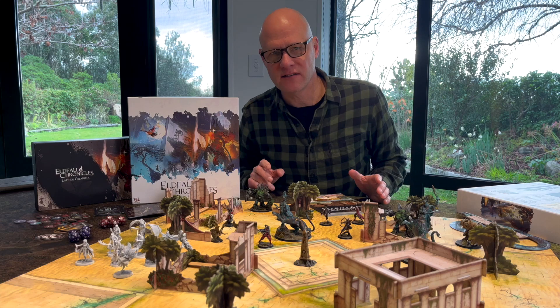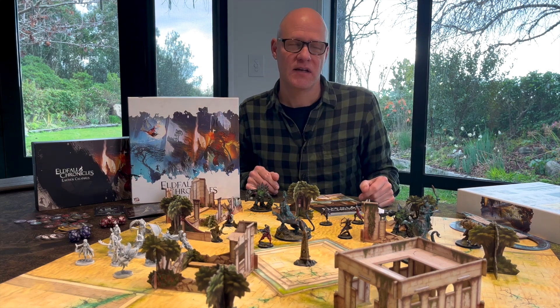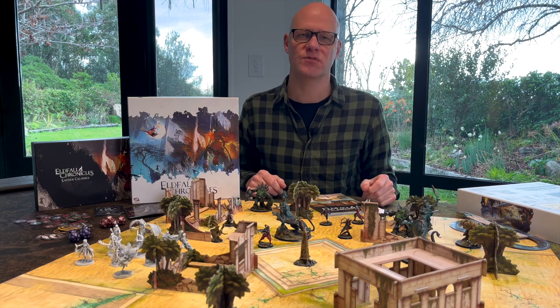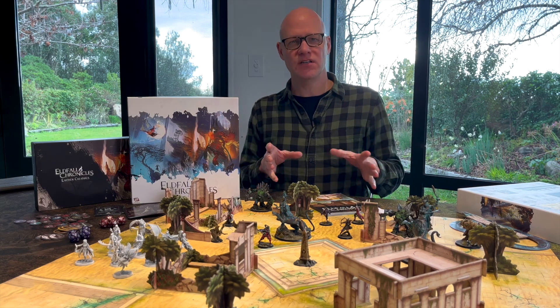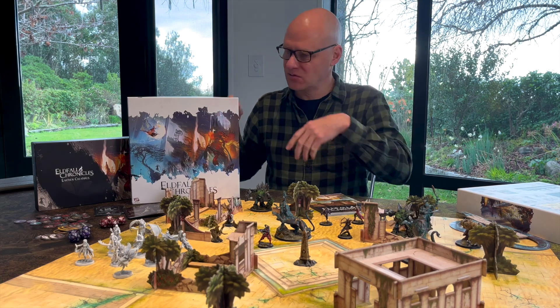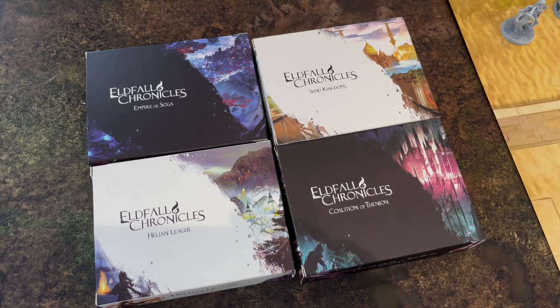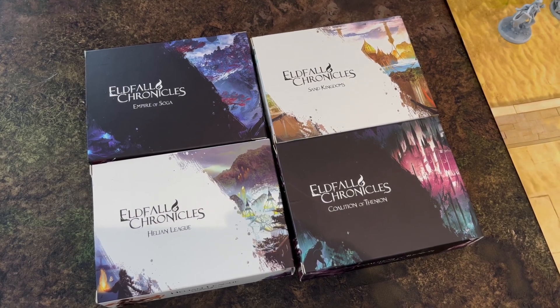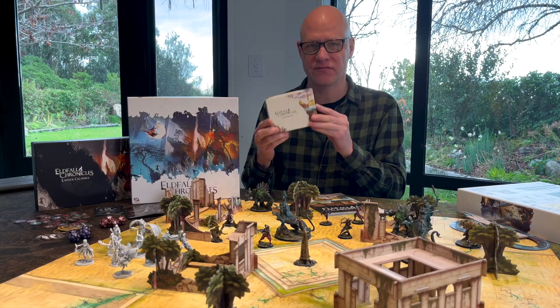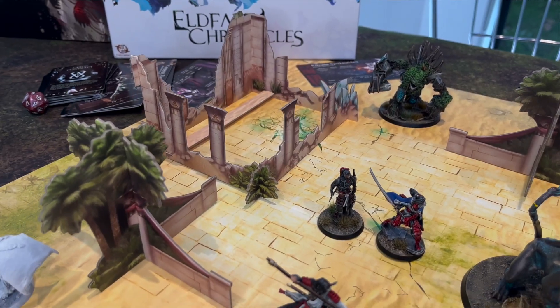If you want to try out Elfall Chronicles, you can go to the website — I'll have a link in the show notes — and immediately download the rules for free. You can buy individual sets or get a big box set like this, which has all the counters and dice and things you need, and also comes with four faction packs — a pack of four miniatures for each of the four factions.